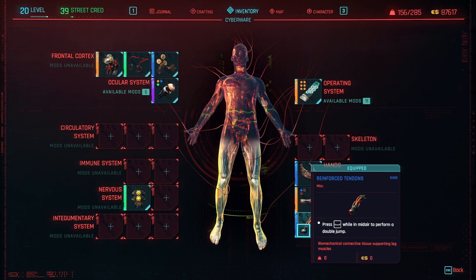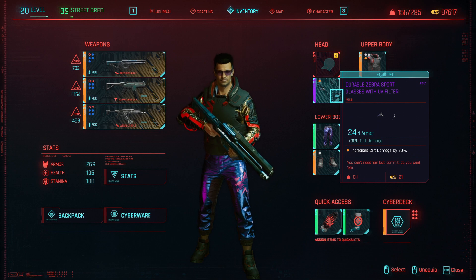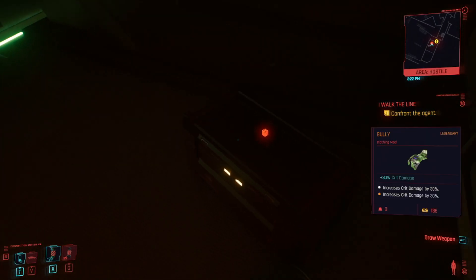I used double jump legs as a means of avoiding some of the melee attacks. You can also just double tap to dodge some of these, but double jump works really well too. For clothing mods, I suggest grabbing one Fortuna mod for the 15% crit chance and one Bully mod for the 30% crit damage. Keep in mind there would definitely be other good mods, however a lot of them don't function at the moment. The first Fortuna mod I got was in the heist from the Arasaka guard in the elevator, and you can get a Bully mod either from loot in the open world, from Sasquatch, or a guaranteed one in a chest by the Netwatch agent in the cinema.